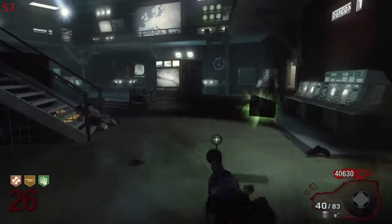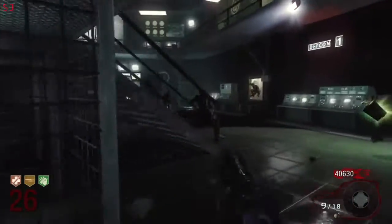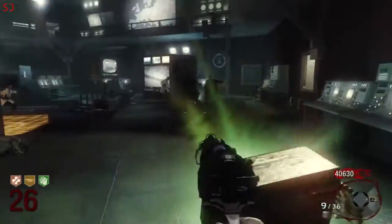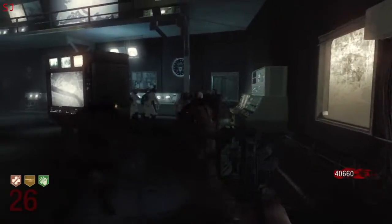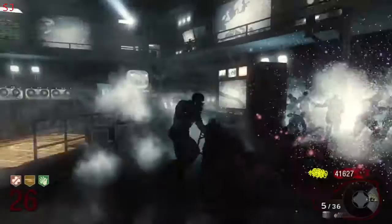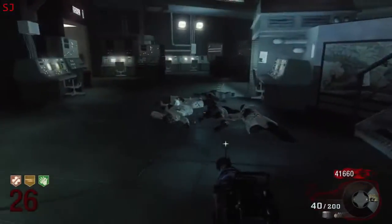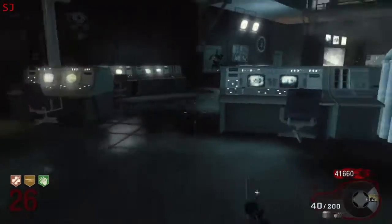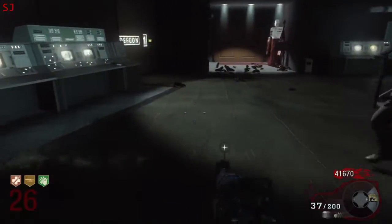The teleporter will either take you to the laboratory area — and I get a max ammo here, so I'm just going to throw out my monkey bombs, use them up, and grab the max ammo — or it will take you to the starting area. So just be ready for that, and have the elevators called within the laboratory and within the starting area, ready for you to run into them to make an escape.